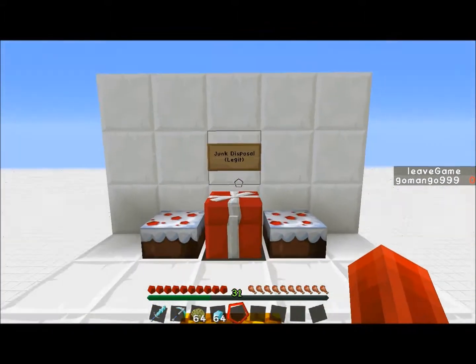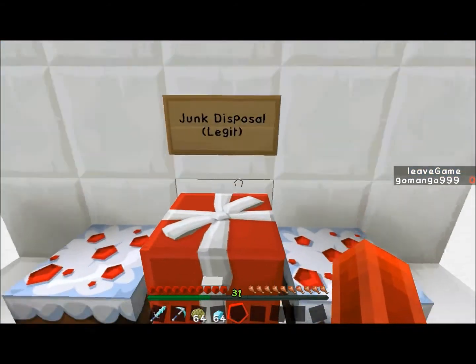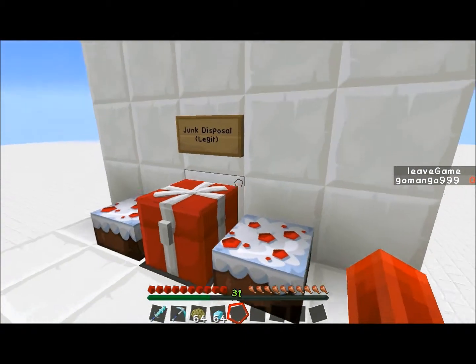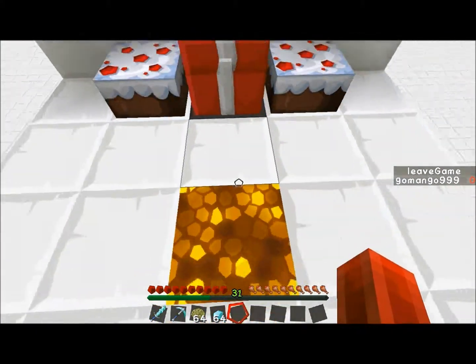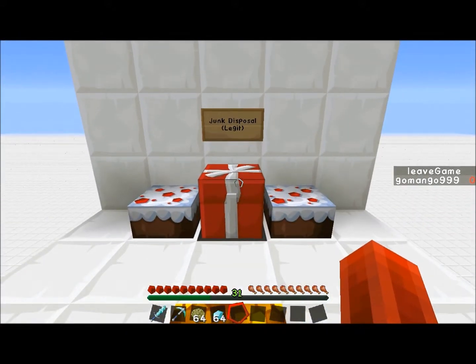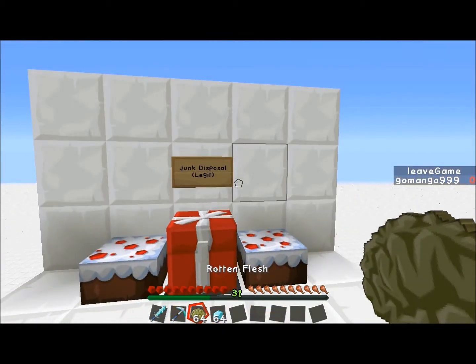If you think about it, you want a junk disposal in your house or base because that'd be really convenient. Chests should be placed against walls to make it nice and pretty, so it's not too big of a problem to put one against a wall. Not only that, it's actually useful as well — as well as being a secret entrance, it is actually a legitimate junk disposal system. So you can actually throw away all your random stuff in there that annoys you. So that's great.